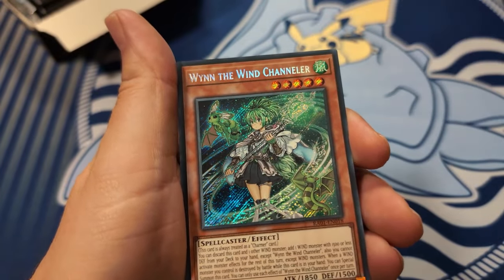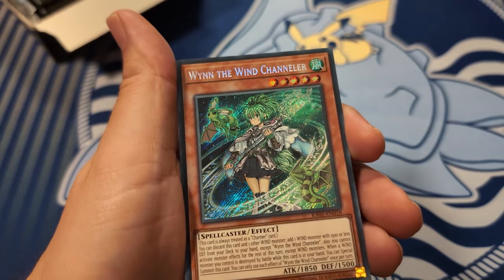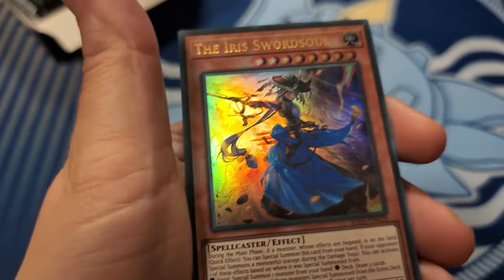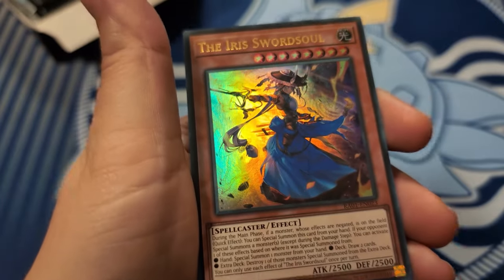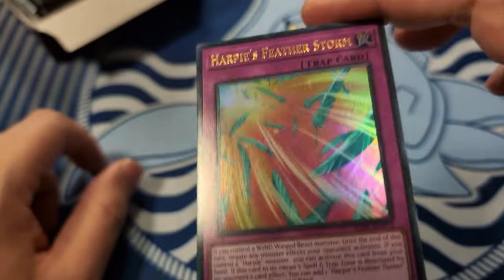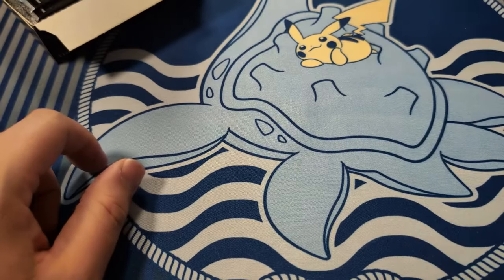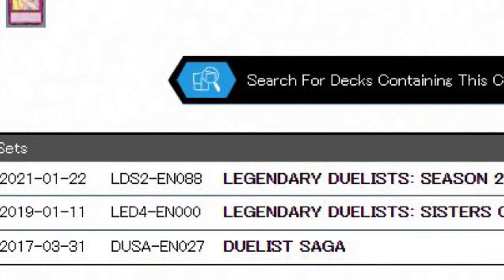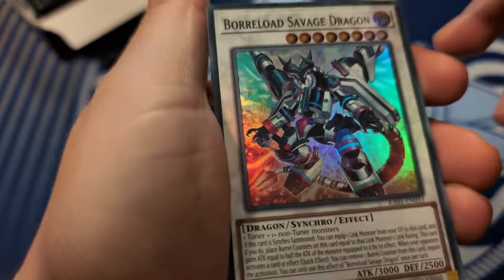Secret Wind Charmer - wow, what a back-to-back! Ultra Iris Sword Soul. I'm starting to pick up a theme here, and Harpy's Feather Storm - I bought these like crazy when they originally announced because I thought this card was good, and it took four years to actually be good.